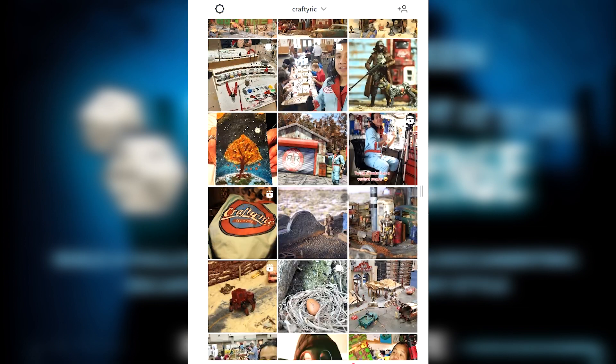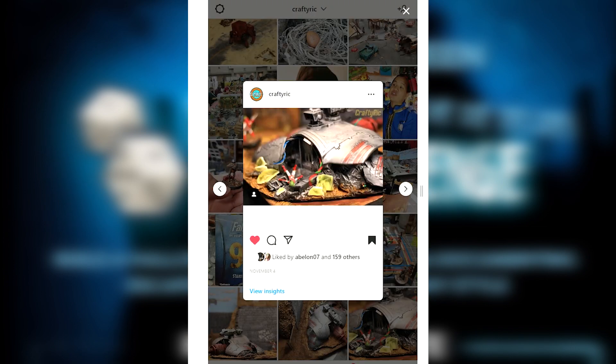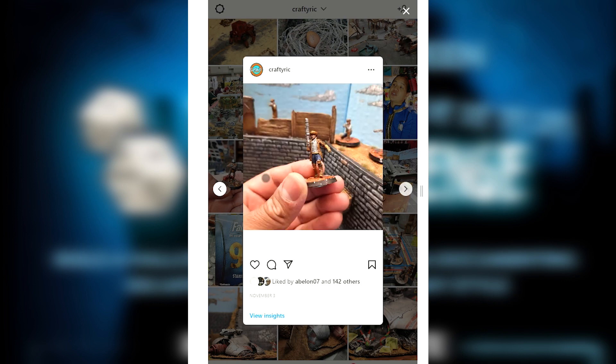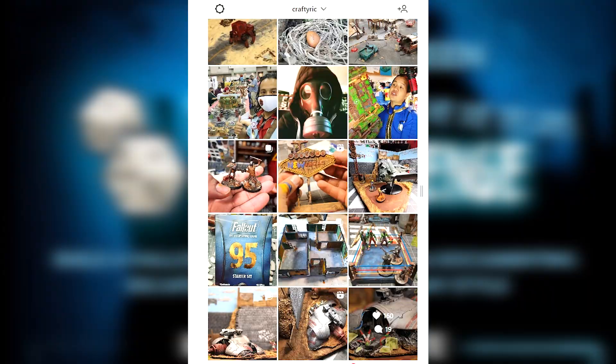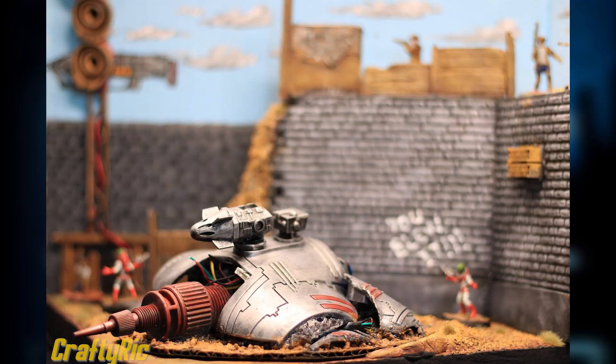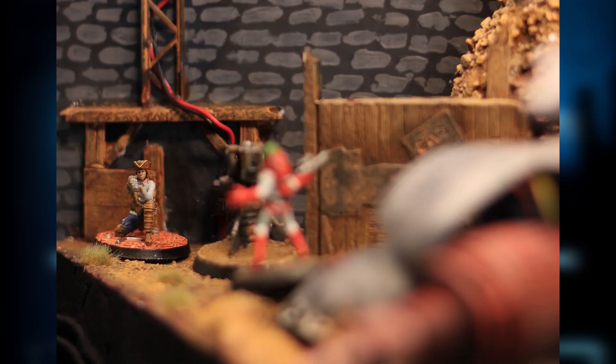Now, at last, here's my entry for this edition of the Doomsday Diorama Challenge. And as usual, being the Fallout fanatic that I am, I had to make it Fallout-related. My entry depicts a new UFO crash site at Fort Independence in Fallout 4.